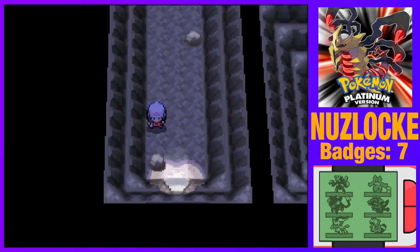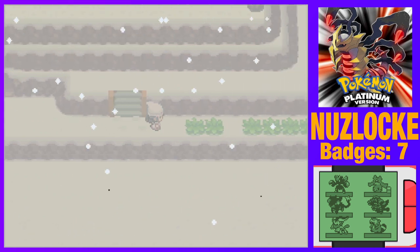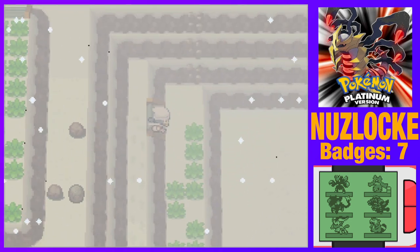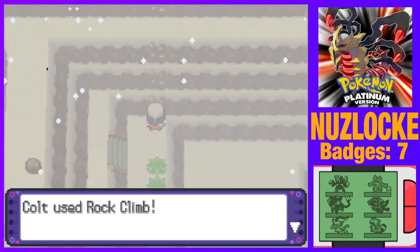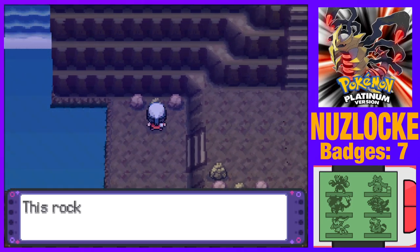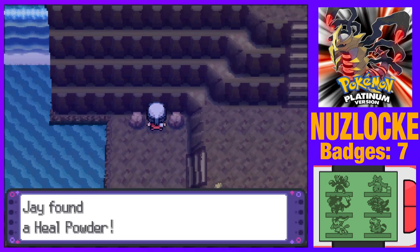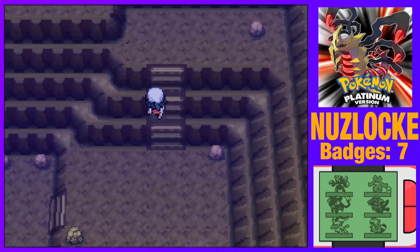Let's keep going. It's still just Mount Coronet — no encounter for me, that's a shame. It does look nice here though — I like this outside area on the mountain, and not just because I'm Austrian. There's a waterfall space — anything behind those? Let's Smash that. Heal Powder — great.